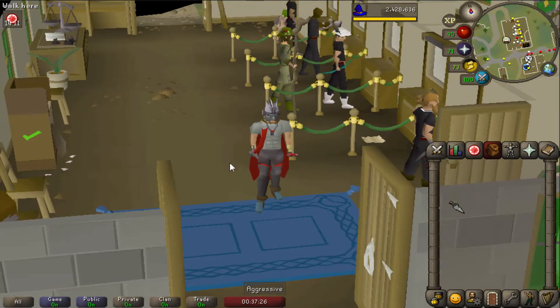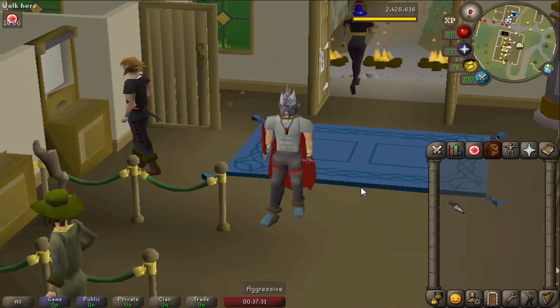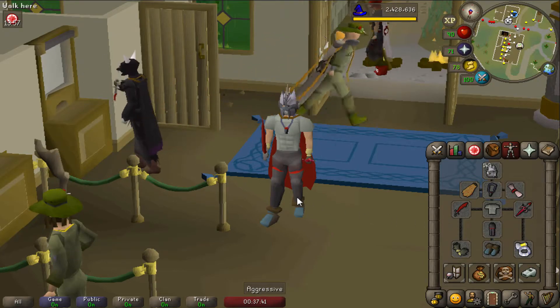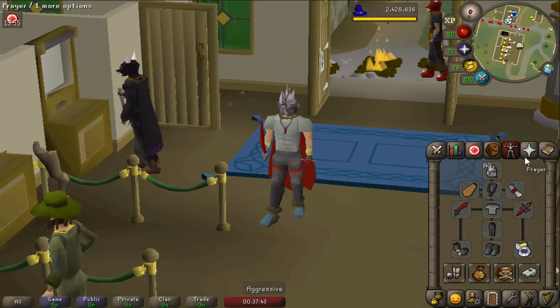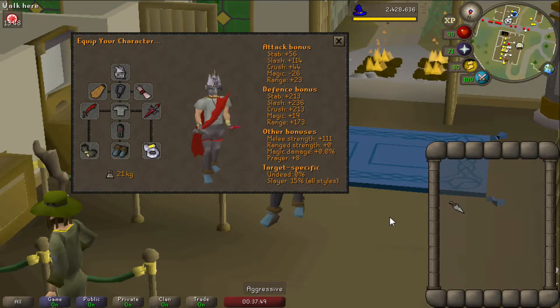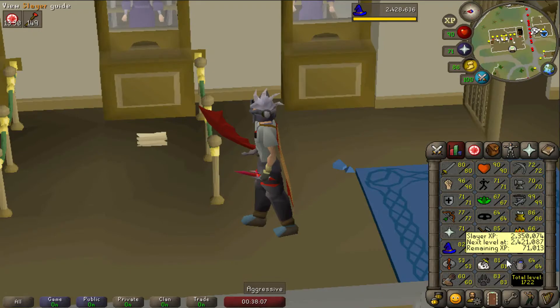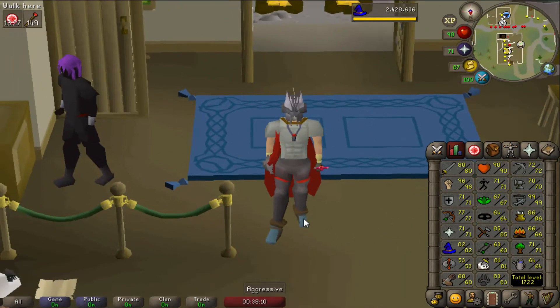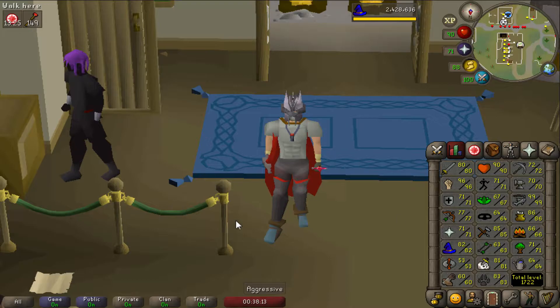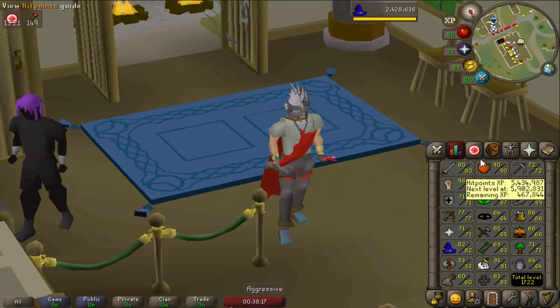This is our new setup — looks pretty cool in my opinion. We're pretty much just missing the Dragon Boots right now, and of course if we could get the Whip that would be an upgrade. Otherwise I'm pretty happy with this setup — quite a bit of bonuses now and 111 strength bonus. I already have a task of Fire Giants. Our goal would be to get up to 83 Slayer, because then we could kill Spiritual Creatures and they can drop Dragon Boots.